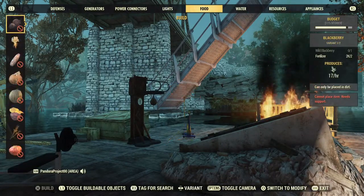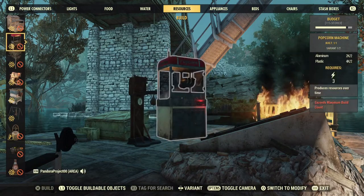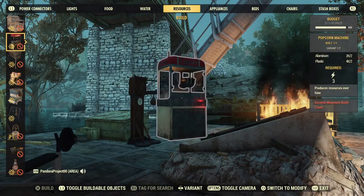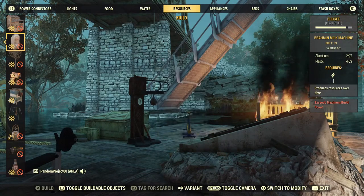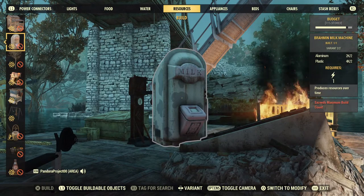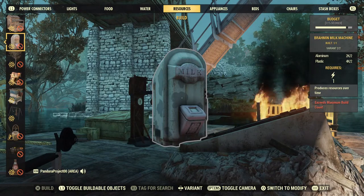You're going to go into resources. If you have the popcorn machine, that's what you're looking for — the Brahma milk machine is going to be right beside it. And you know what that means: you cannot build a popcorn machine and the Brahma milk machine in the same camp. Boo on you, Bethesda.